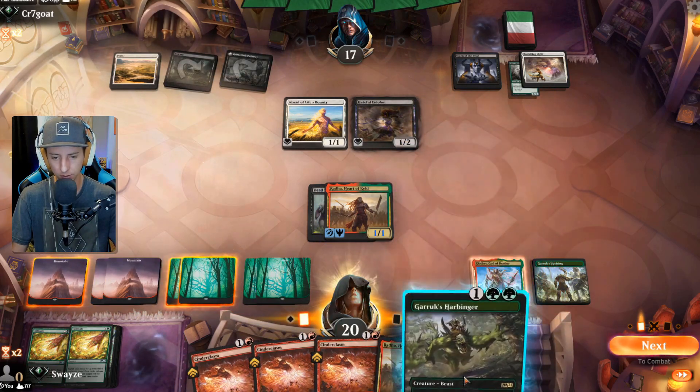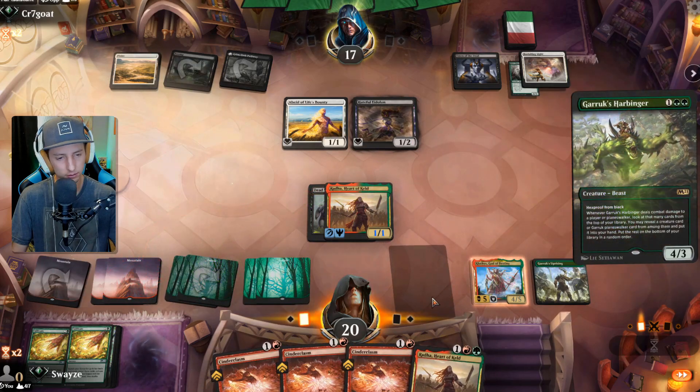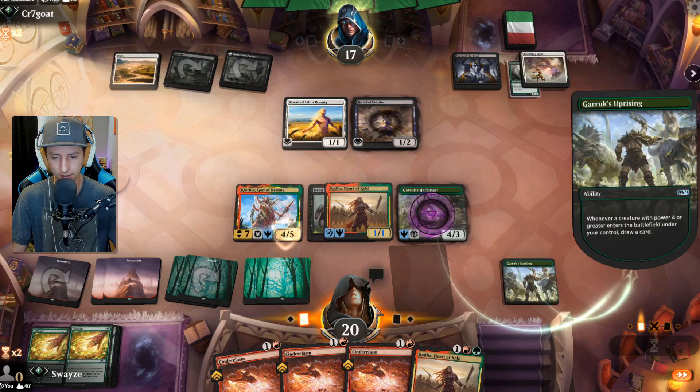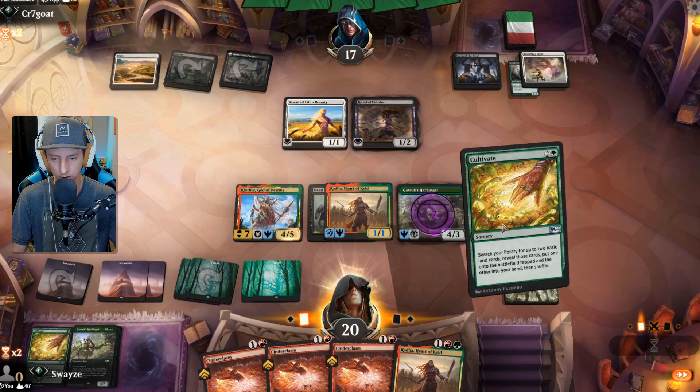Let's draw a card — we know what it's gonna be, right? Harbinger has hexproof from black which is great. Again, destroys their game plan, which is the goal here. We're cultivating, trying to get a land on top of the stack.